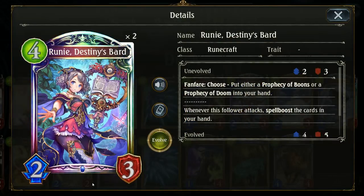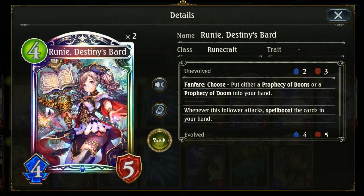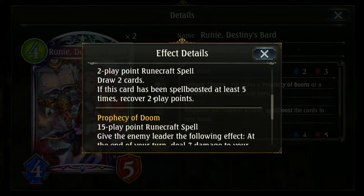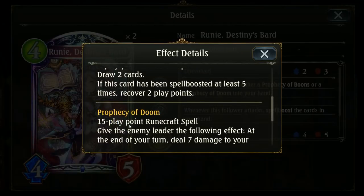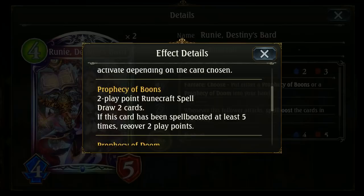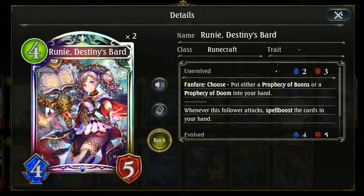Destiny Bard — I haven't got to use too much of her mainly because I just haven't been lucky enough to draw her. She's pretty great though; the spells she gives are both solid. Being able to use Prophecy of Doom if I know I'm going into a longer game, or take advantage of Prophecy of Boons if I'm going into an earlier game, is always quite nice.